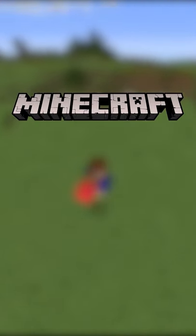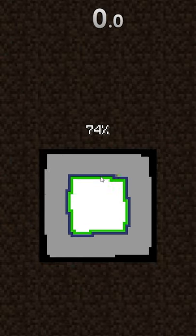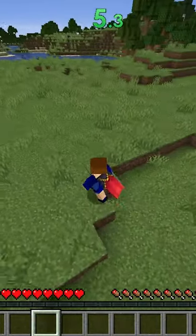Speed running a random item in Minecraft. Today we have emerald. I load up a random seed and the run begins. I think the easiest way to get a single emerald is by trading with villagers, so as soon as I spawn in I start looking for a village.